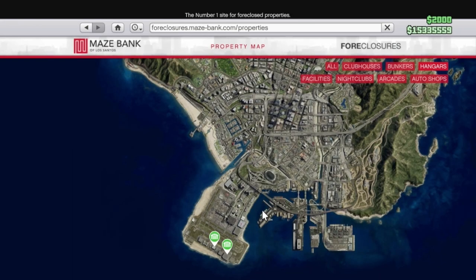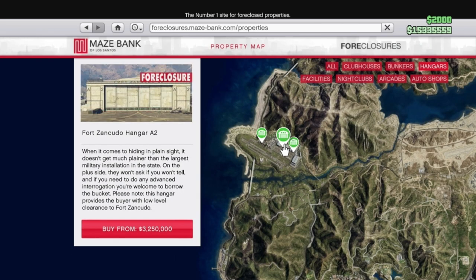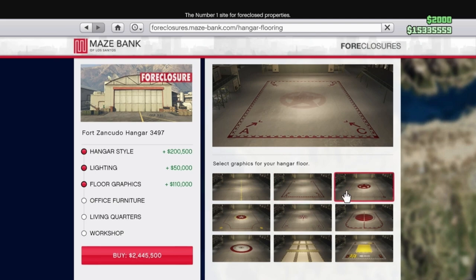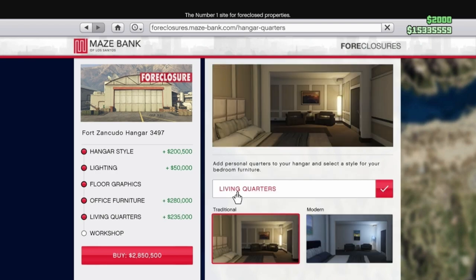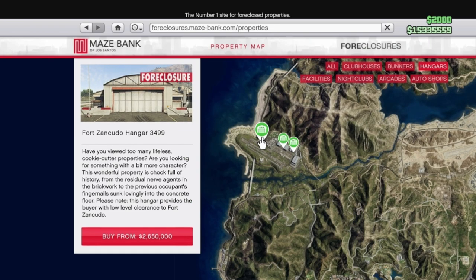First, you need to buy yourself a hangar. These start at 1.2 million dollars but can be as much as 3.25 million for a base model, rising to over 5.6 million with add-ons. None of these add-ons add value to your stock, but I do advise buying the living quarters so you can use your hangar as a spawn location, and the workshop for 1.15 million dollars to modify and upgrade your helicopters and planes.